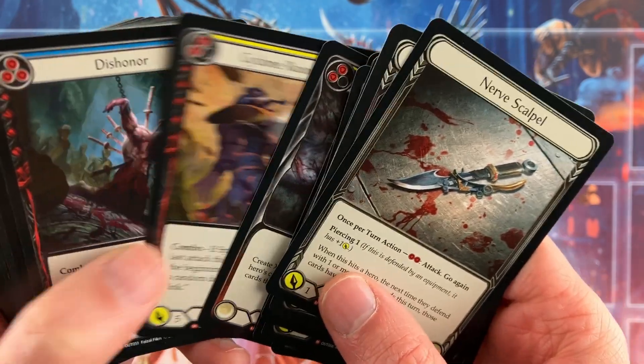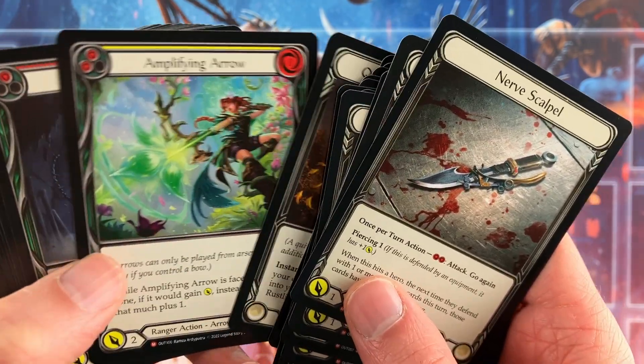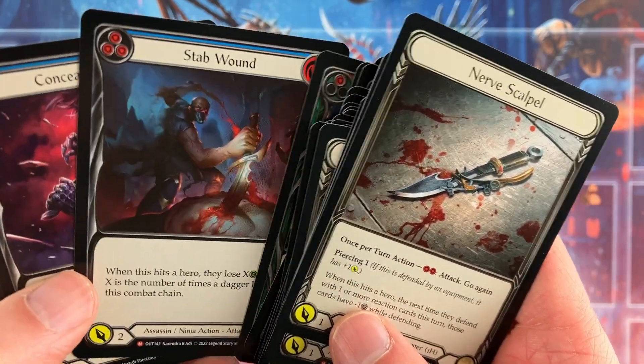We were one Orbitoclast short of the second one. For comparison, at 1,056 packs of Uprising, I had five non-foil Majestic sets.